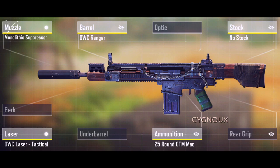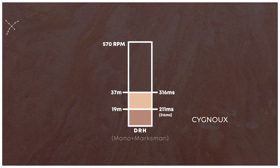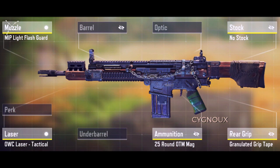Finally, there is the ultimate range build with mono and ranger barrel. I'm not recommending the marksman barrel as it has too many negatives. Our effective range is 19 meters and 37 meters respectively. This build was commonly used by pros in the past when DRH was meta.